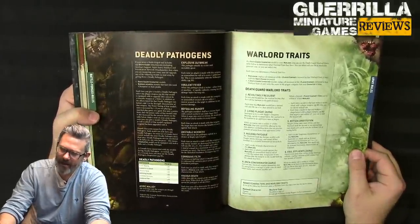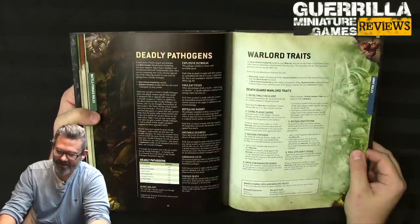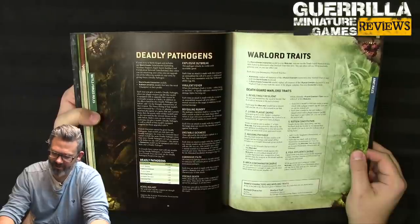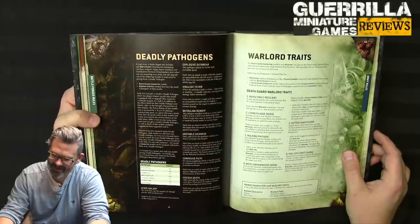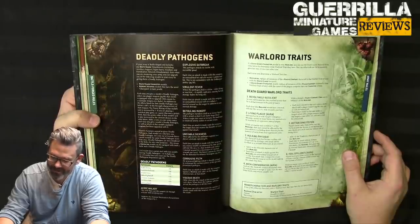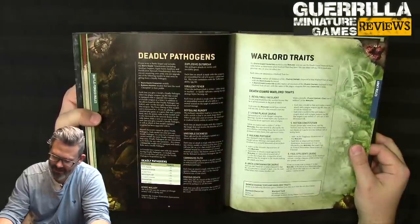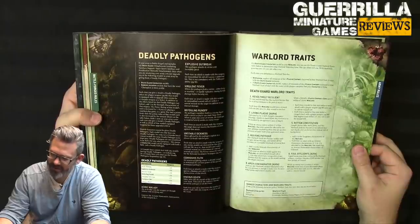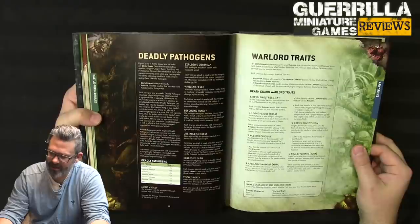Warlord traits: Mortarion replaces all plague company keywords in his warlord traits with Death Guard so he affects everybody. Revolting Resilient: 5+ wound shrug (disgusting resilience equivalent). Living Plague: enemy units within 3 of this warlord cannot be affected by aura abilities (excluding psych powers) from your opponent's army — so no re-rolls. Hulking Physique: +1 wound, and any wound roll of 1-3 against this warlord always fails. Arch Contaminator: friendly plague company core units within 6 of the warlord can re-roll the full wound roll — not just ones — for plague weapon attacks.